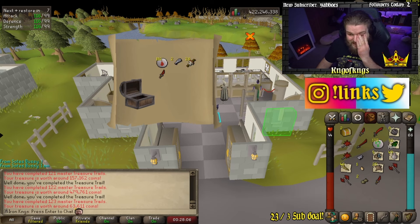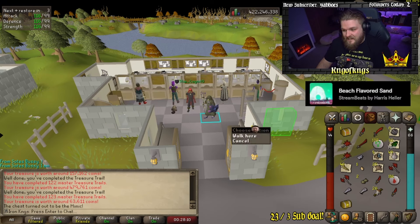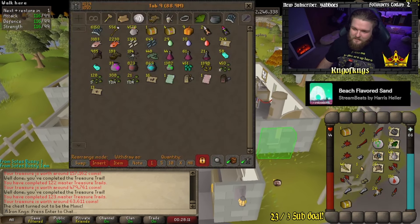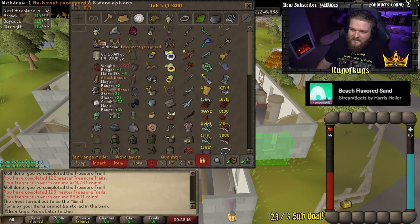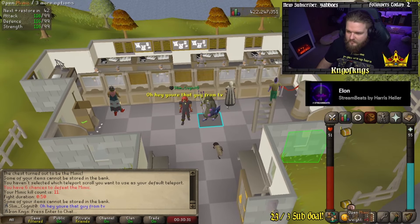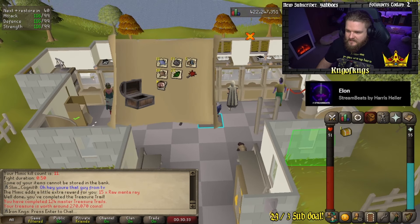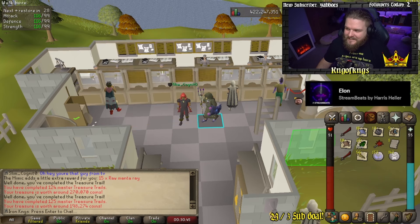63k — oh god. A mimic — one more mimic. There's no way the last one's a mimic too, right? There's no way. Alright, we got the last mimic here — more raw manta rays. Other than that, that's disgusting. Last casket — rip. What a way to end.